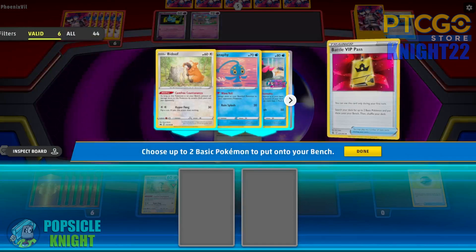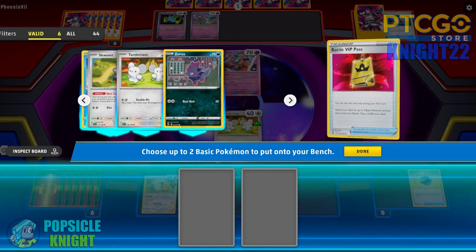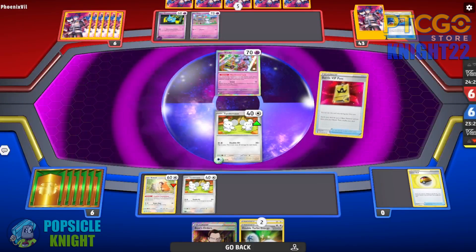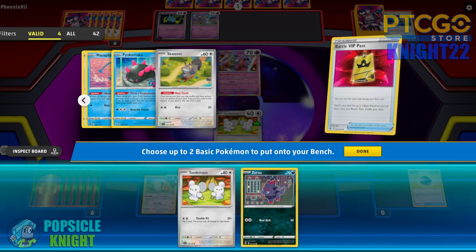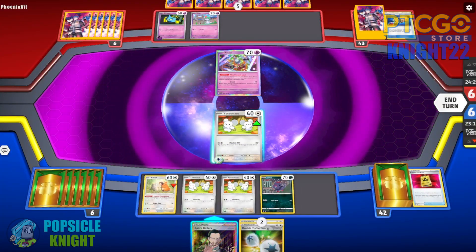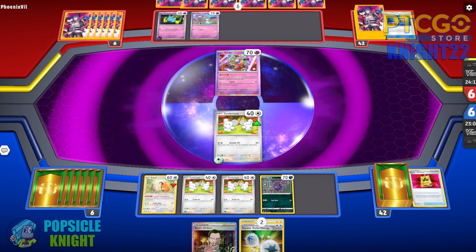Battle VIP Pass — Pyukumuku coming in clutch! One Tandemouse is prized. We have some Double Turbo Energies. I think I'm going for Zoroark. I'm just going to end my turn. The Battle VIP Pass draw was pretty good, but moving forward will be a little difficult because drawing into Bibarel is pretty essential.